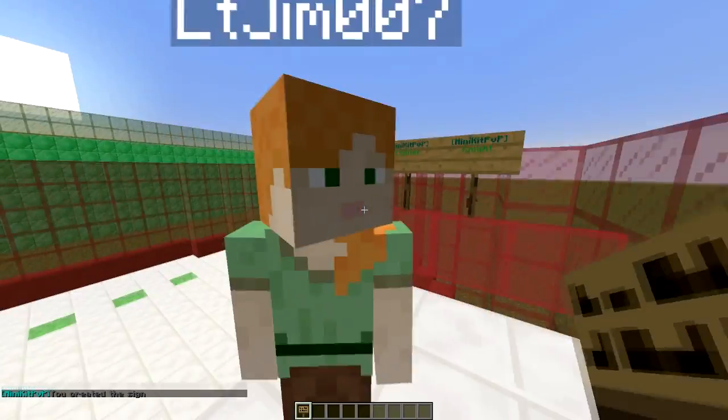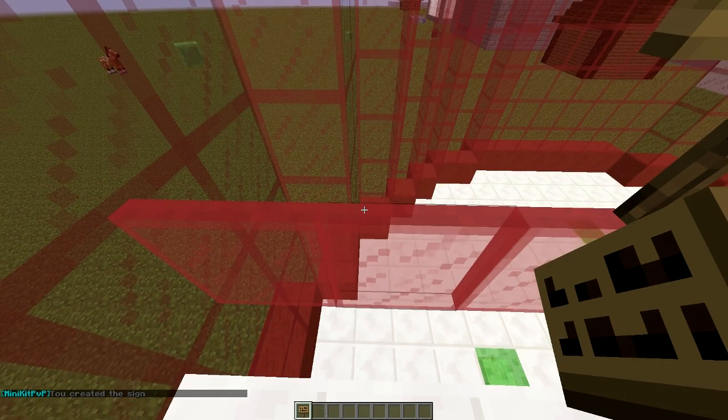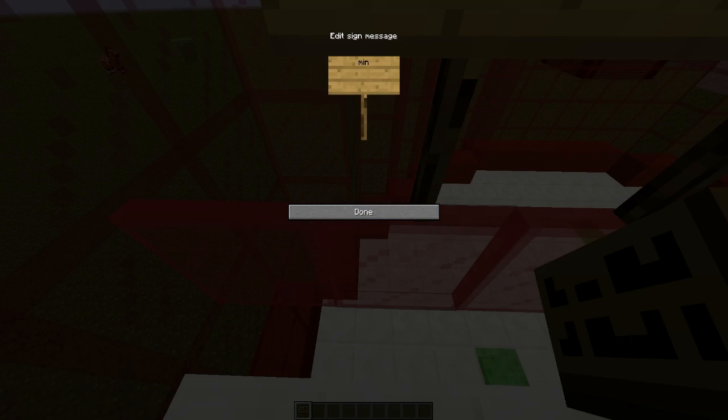If we come up here to where some of the kit signs are, you can see there's fighter, knight, soldier — there are a ton, I'll show you the rest in a minute. You create a sign in a similar way to the leave sign, so you put the kit name on the second line.